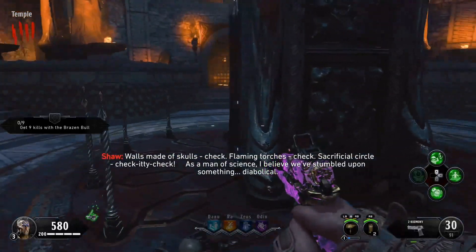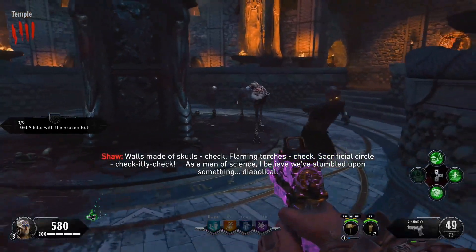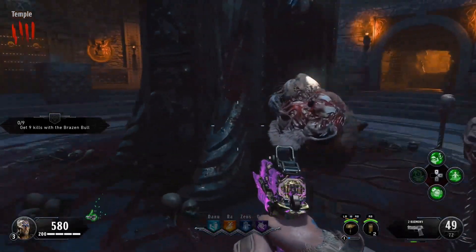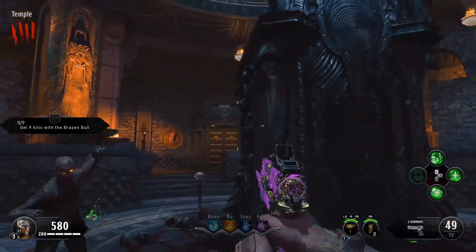Once you're down there, interact with these spikes which will place all the heads on the altar. This will open up Pack-a-Punch — five thousand to Pack-a-Punch, two thousand five hundred after that.